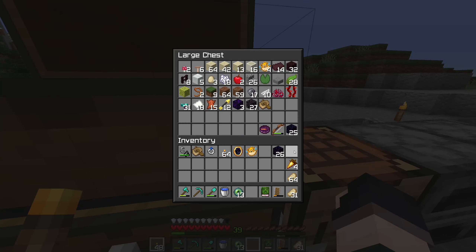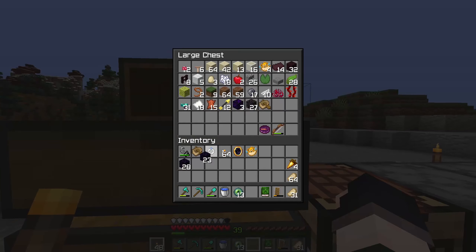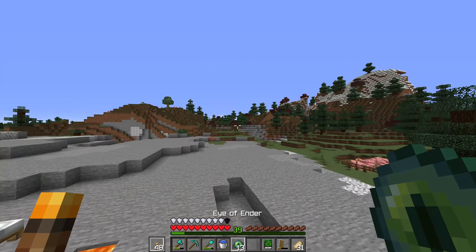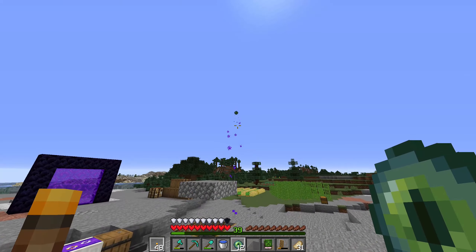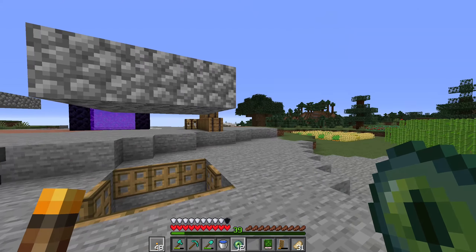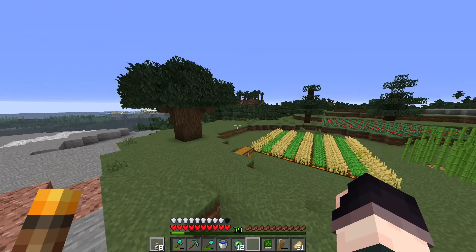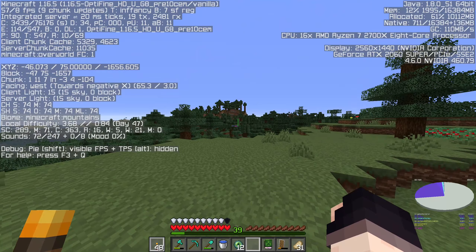I've got some obsidian here and I have flint and steel. You need 14 obsidian for a portal. Let's see which direction the eye of ender goes. That way - interesting. The first one already? I've kind of been looking forward to exploring this direction anyway, so I'm definitely going to do that.